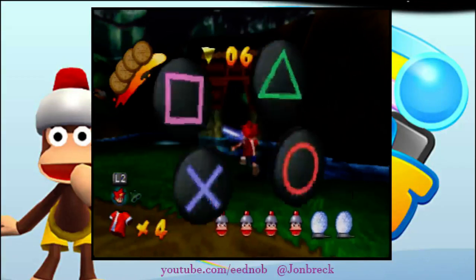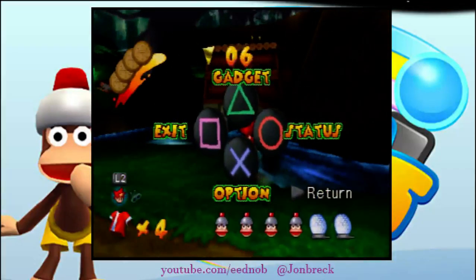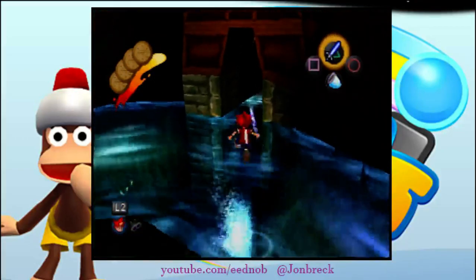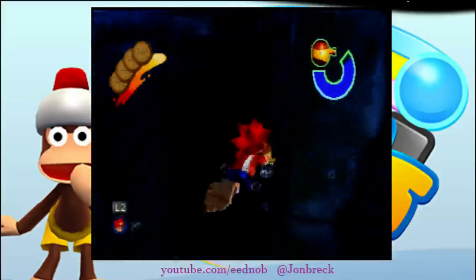Hit him, then net, then immediately switch gadgets like always. Now there's a slightly faster thing you can do here than just jumping in the water and going through that gate. You can jump from around here and slide into the water, giving you a slight boost. I'm gonna try that — see if I can get it. Alright, I didn't get it. So that's what usually happens.